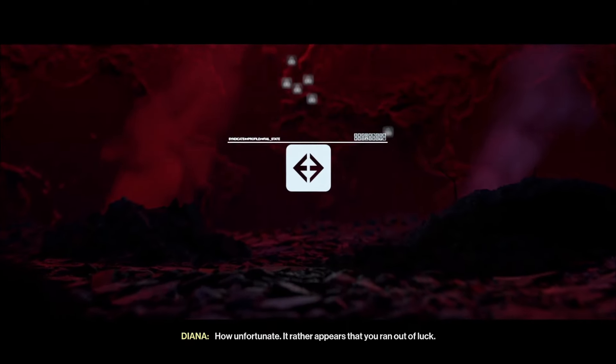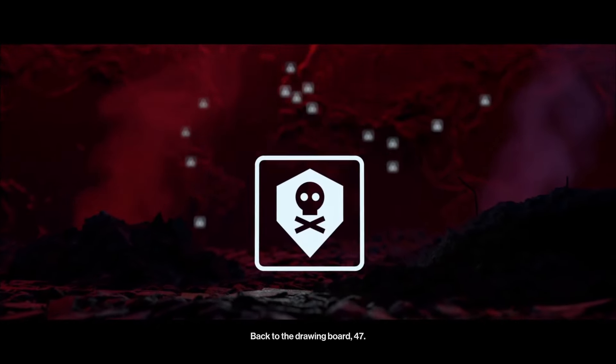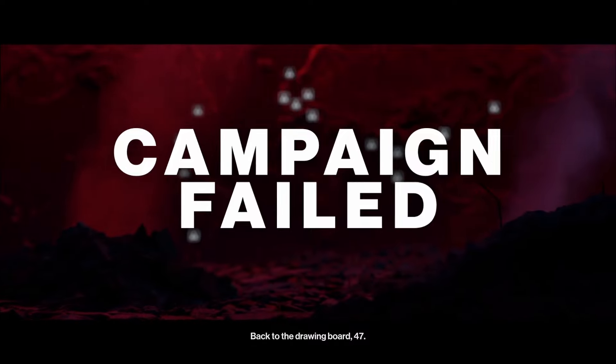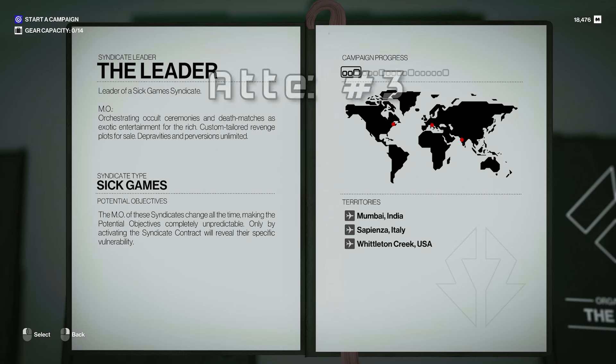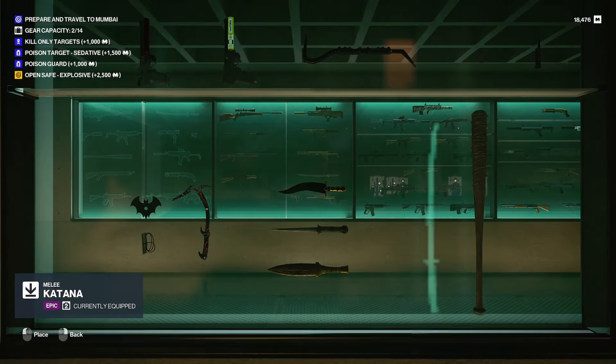How unfortunate. It rather appears that you ran out of luck. Back to the drawing board, 47. Attempt number 3 starts off like any other run — pick a syndicate leader, gear up, and go throw hands at some criminals.